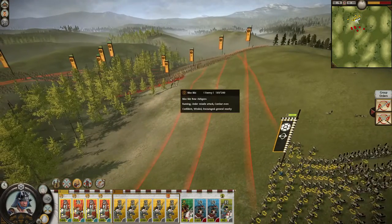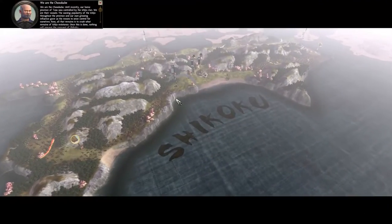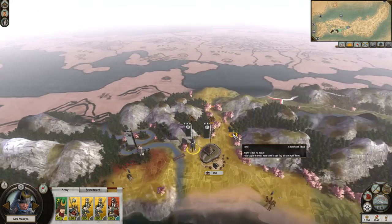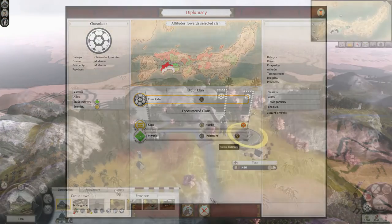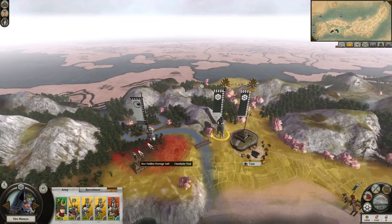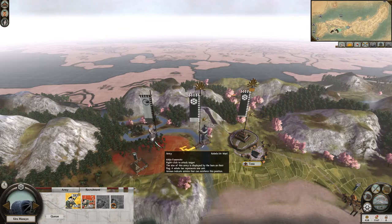First off, we have the Chosokabe clan. While their bonuses to archers are not exactly great, they have by far the most secure starting position in the game, thanks to both the geography of Shikoku and the political situation around them. They start out on Shikoku, which is completely separated from the other two islands, and they share the island with factions that are either friendly or too weak to pose a threat. While the island is lacking in fertile soil, the neighboring Awa province holds the valuable warhorse resource, which is essential to securing trade with AI factions and for recruiting superior cavalry units.